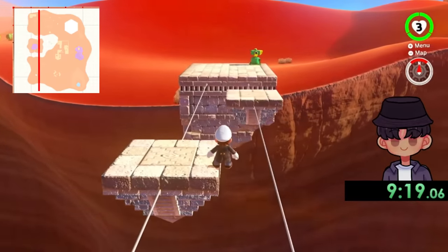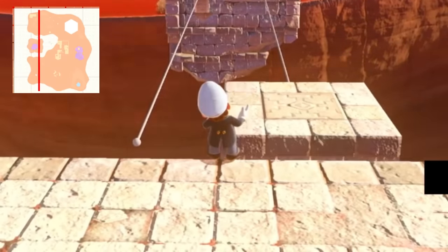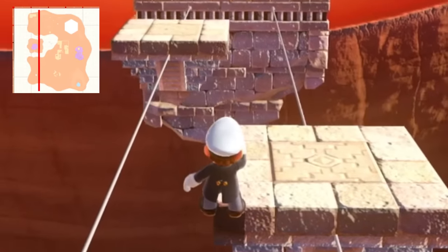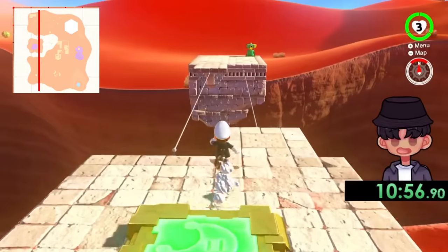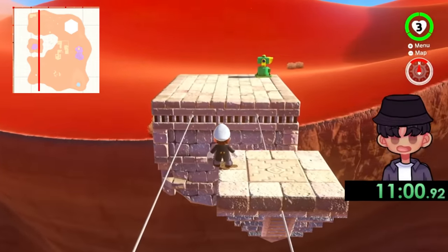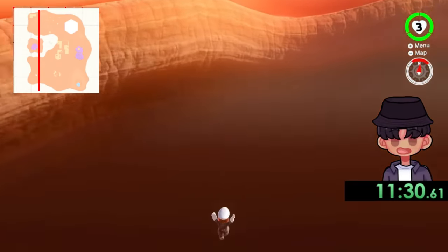And after some finicky alignment issues with the bridges — there's no way that just happened. I have to make the jump halfway. I'm an idiot. I wanted to roll right there, and I did. I got through very easily. Realistically, it shouldn't take you 11 minutes — I was just being an idiot. Baby tier.